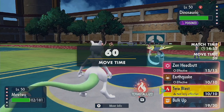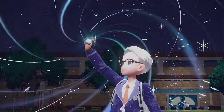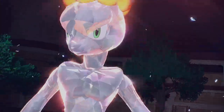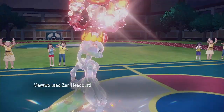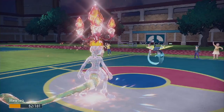We're going to Tera Mewtwo, and then we'll go for a Zen Headbutt. I don't know if it'll be okay — Dragapult doesn't have the best defenses, but it's still got really nice stats. It's a pseudo-legendary Pokemon. It also matters if I miss or not, because Zen Headbutt does have a 90% accuracy. Okay, at least we connect. It's not super effective this time, at least — that's how we survive.